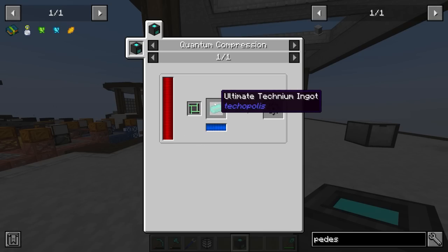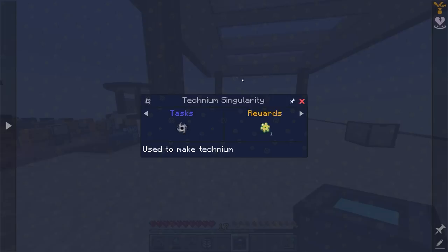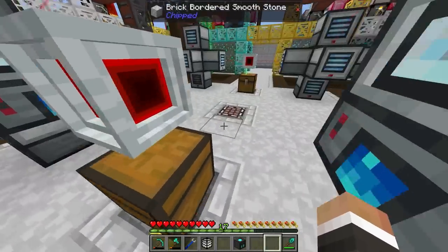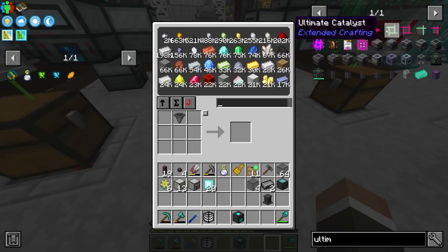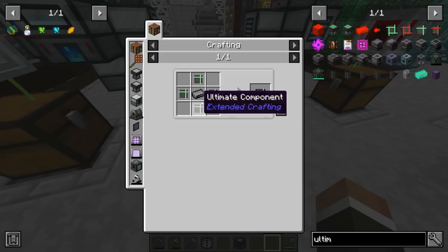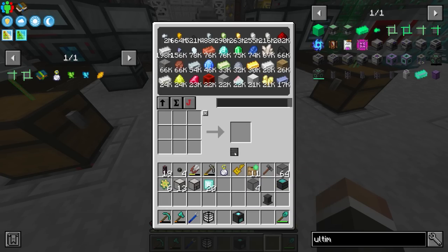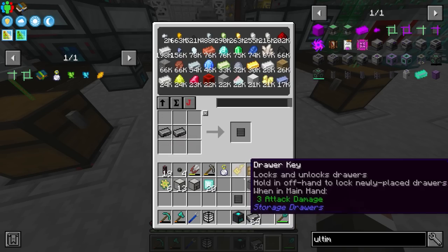For the technium singularity, we're going to need eight ultimate technium per singularity, and also one of these ultimate catalysts. Thankfully, the ultimate catalysts are not used up in production — you just need to have one in the machine, so we only need to make one and the whole thing keeps going. To make the ultimate catalyst, we need four ultimate components. These are made with black iron slates, which are easy enough. Let's make at least one — are we completely out of black iron? We are, so we'll make another stack.